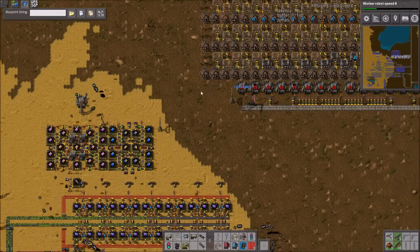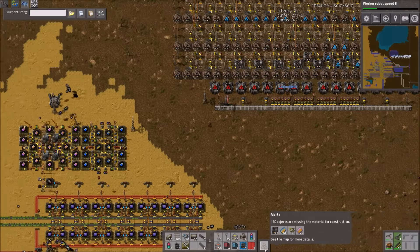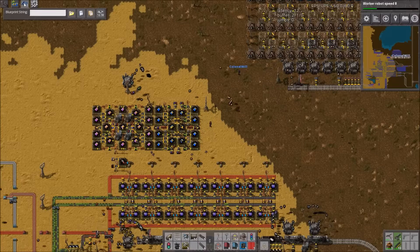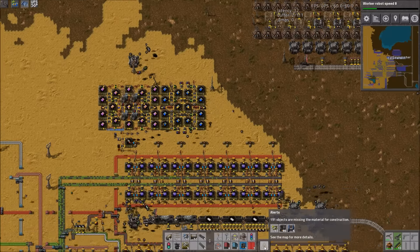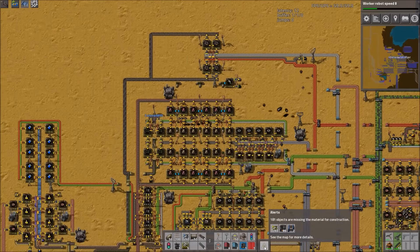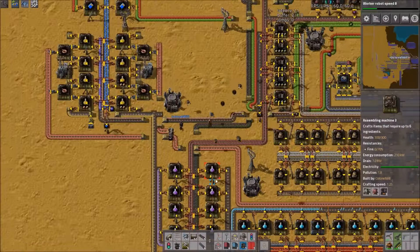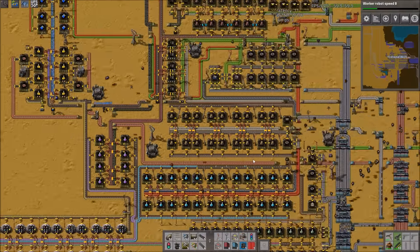Let's give it some power. We need furnaces and modules. I don't know why we're missing modules — we had hundreds. Here they come, I think it's robot lag. Science doesn't make them. Maybe we don't have them in the network — we just didn't bother automating them because science builds them. Stack inserters — the make-everything should make those.